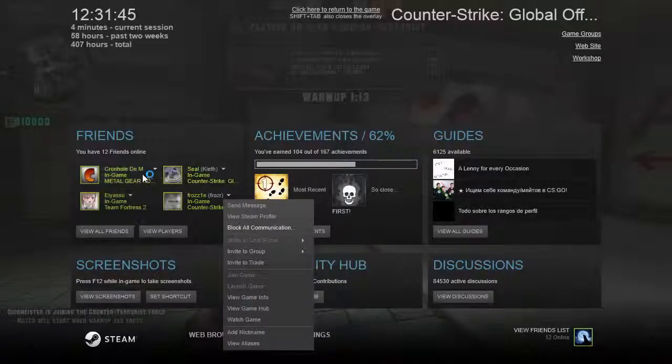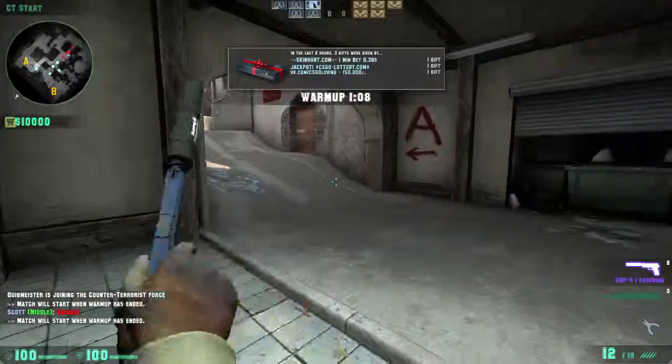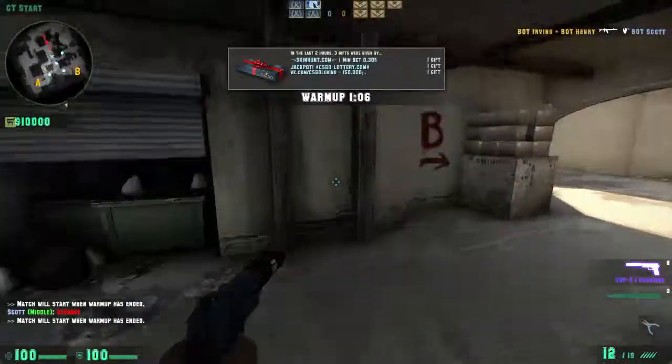As you can see, I can no longer invite anyone. Which means that if the friends that you invited in the lobby have disconnected or timed out, they are unable to reconnect.